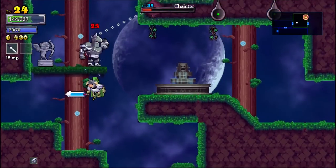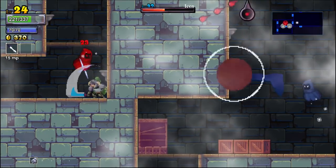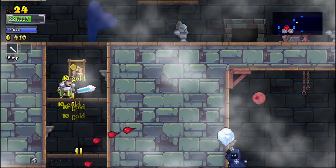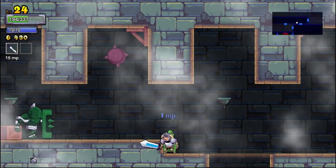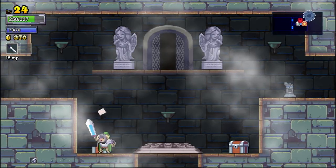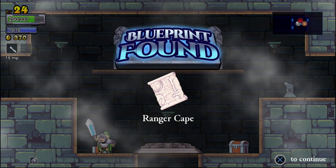At first, you explore procedurally generated levels that seem, well, impossible. Your initial runs will be short and brutal. Moreover, you have to start from the very beginning every time you die. But just like in Dead Cells, there are systems in place that keep you from ever feeling 100% defeated. Most notable is that you discover blueprints that unlock new weapons, armor, and abilities. Sound familiar?